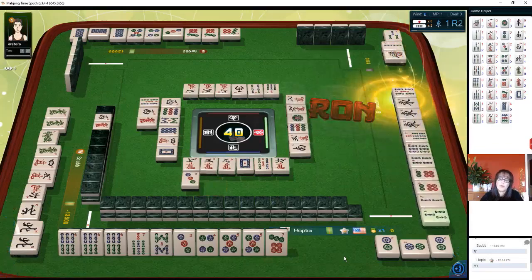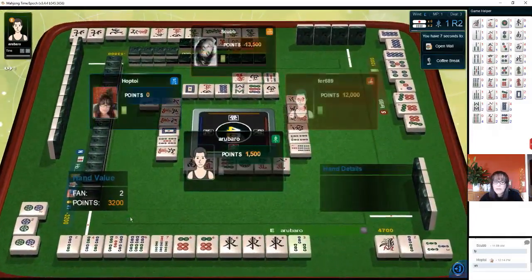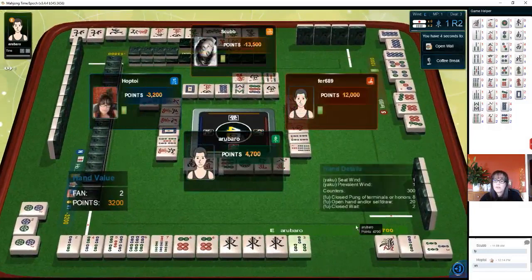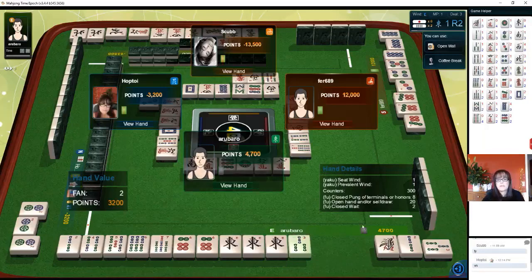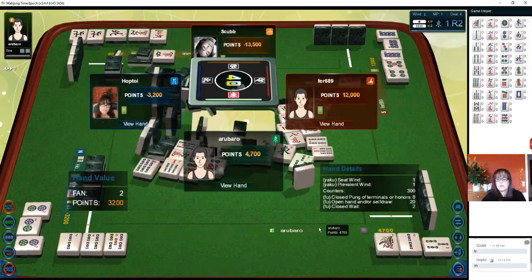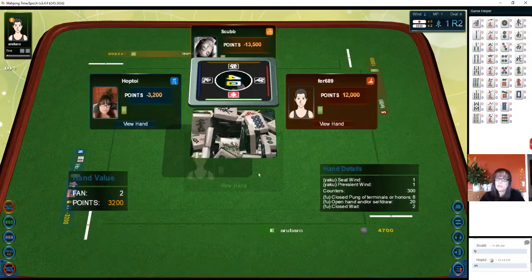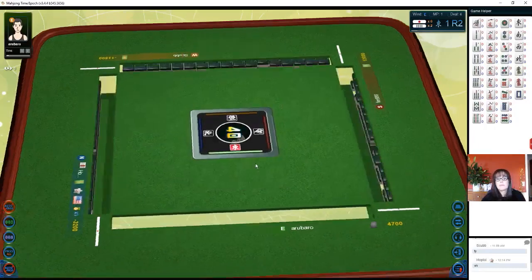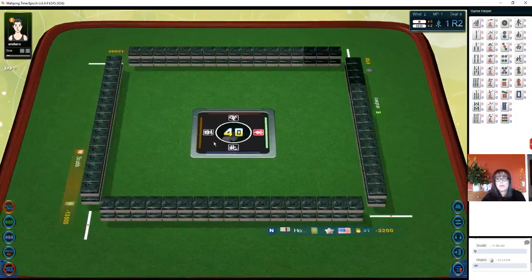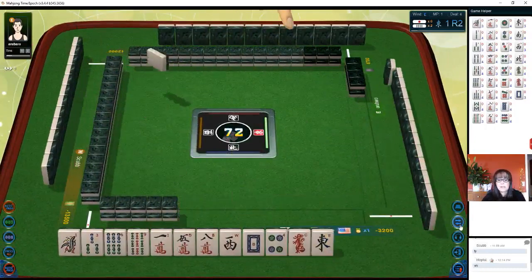Oh, they had our six dot. Okay, so what do they have? Two han. They have their seat wind and prevalent wind — the east. It's both their seat wind and the wind of the round. So that was their yaku, two yaku. We were ready to win again — we needed the six dot. I wonder if the player with dots across from us also had the six dot.